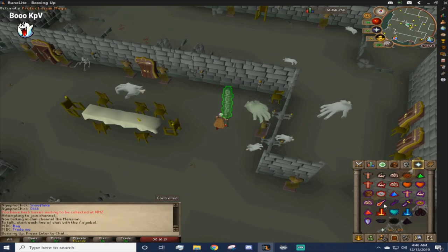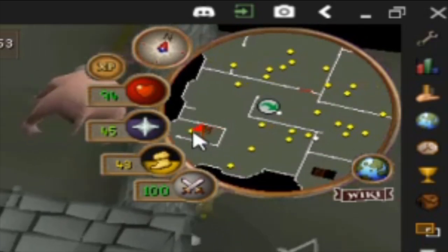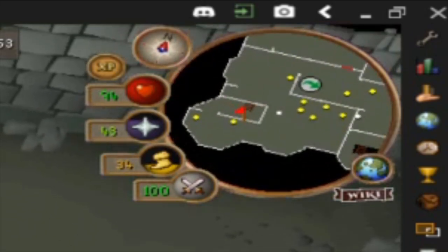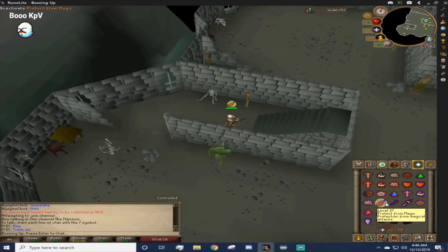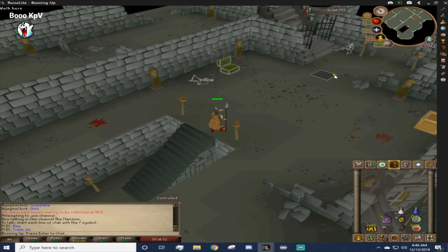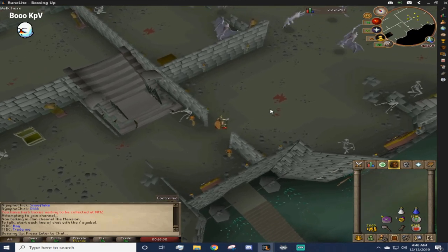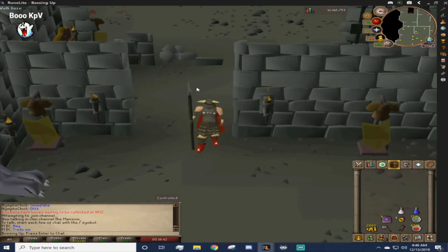I am going to throw on the nose peg, run past here, and you are going to see the staircase in the bottom south corner. We are going to run up that staircase — be careful with the Aberrant Spectres. If you don't have a nose peg on, they will hit a critical strike every time that does hit through prayer, so be careful with that. And we are at the gargoyles — this is where we will be starting.